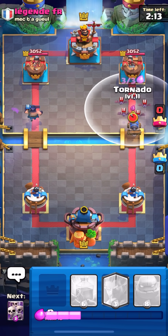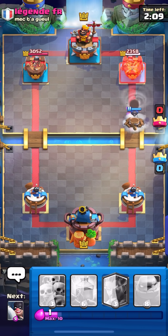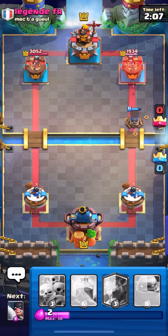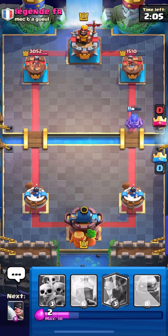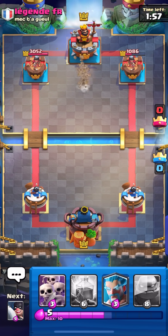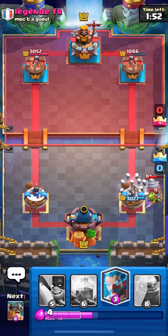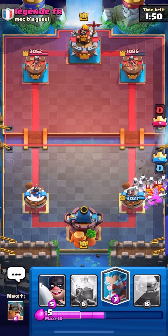I'll nail the Bats - this is going to be a lot of damage on tower. Just in the first minute of the game we get his right tower down to a thousand HP. He's going to go Drill, so Skeleton Army should be a decent counter to it as long as he doesn't have a Snowball or a Zap.